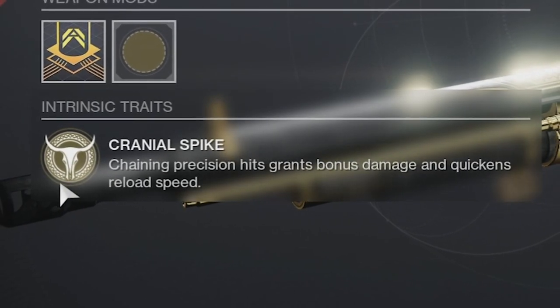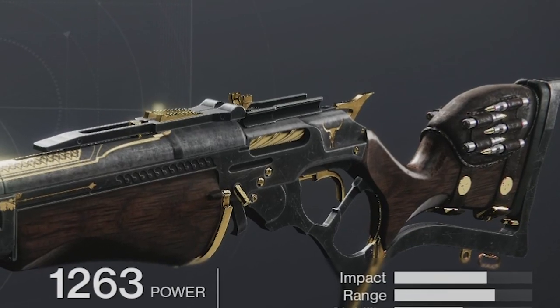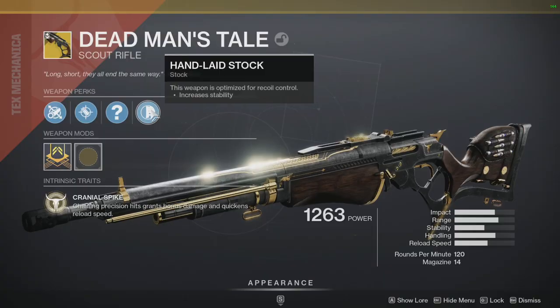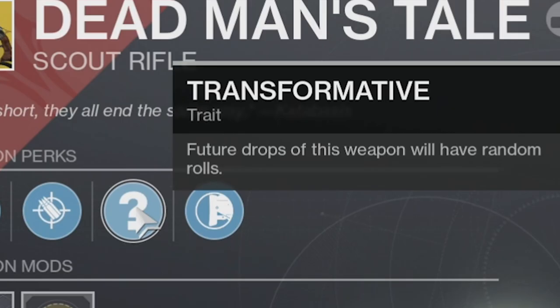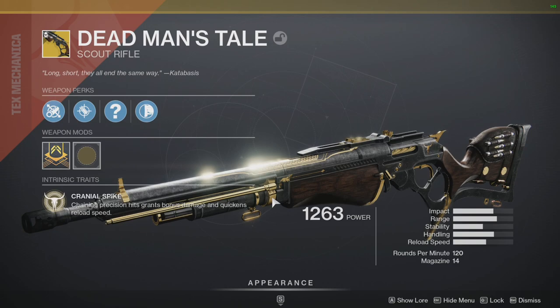Its intrinsic trait: chaining precision hits grants bonus damage and quickens reload speed. Short, skinny, to the point — nothing complicated. That's what we like about Tex Mechanica. But here's the interesting thing — it has random perks. This is only the second exotic after Hawkmoon to have future drops with random rolls. So what can it roll with? Will it be better?